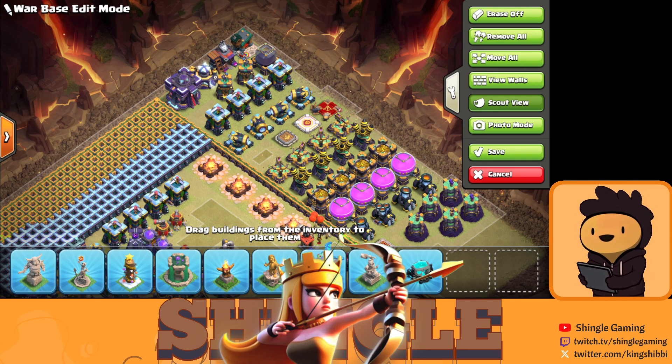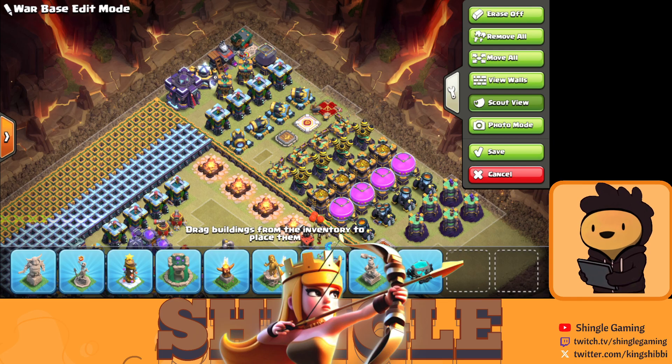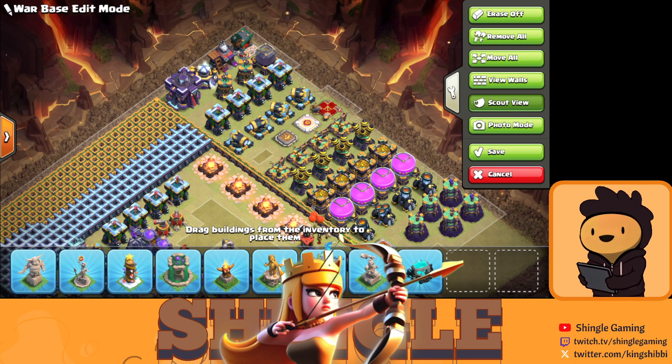Bomb Towers are the most important defense right now because of Super Archer Blimps. Bomb Towers got a huge buff that's going to destroy every Super Archer Blimp that lands in your Town Hall or Bomb Tower area, making attackers' lives miserable. Definitely go for Bomb Towers.